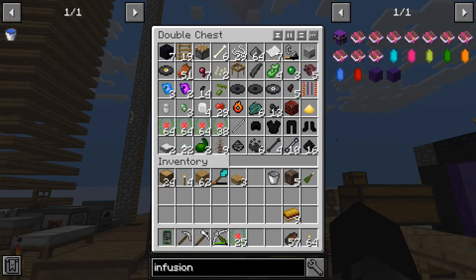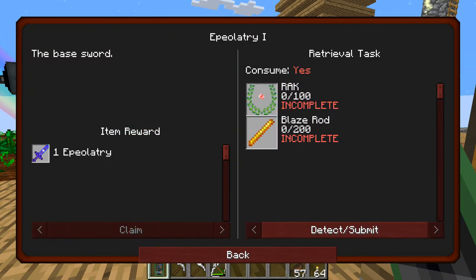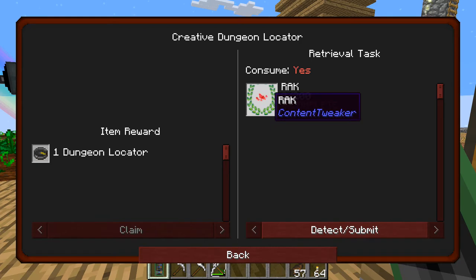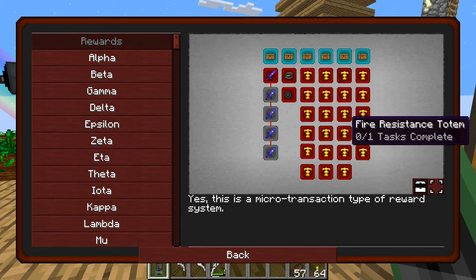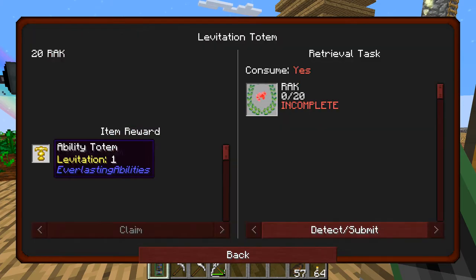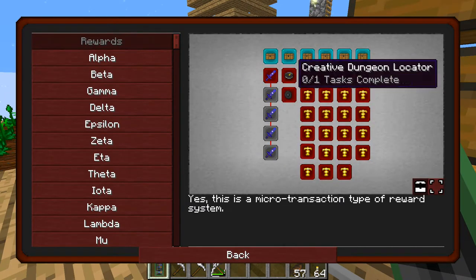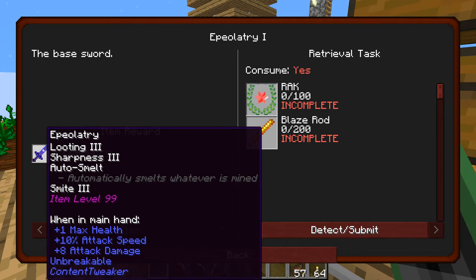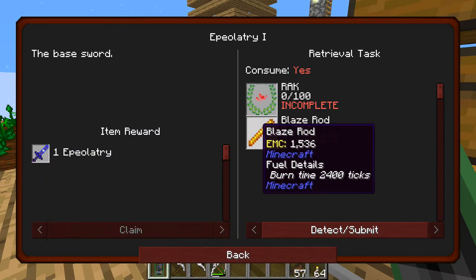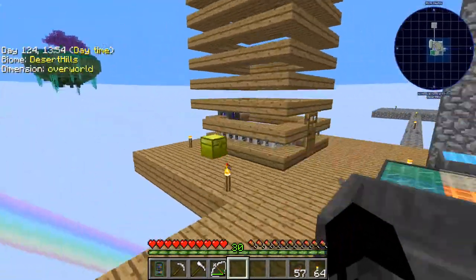I have almost 4 stacks of this stuff. Let's look at the rewards. We don't need a dungeon locator. I don't see a need for any of this stuff. The swords might be useful — that's Looting 3, pretty good, and it has auto-smelt, so it automatically cooks anything you kill. But that needs a lot of blaze rods and I'm not bothered with that. I'm just going to leave my reward points until I'm bothered enough to do something about them.